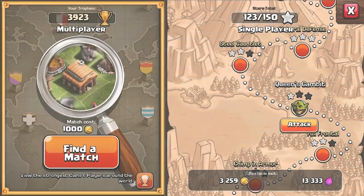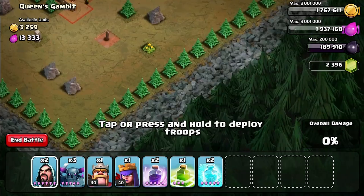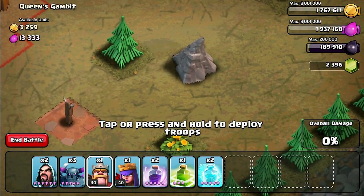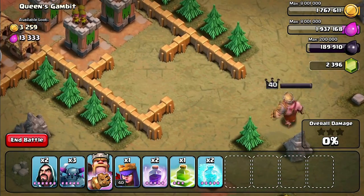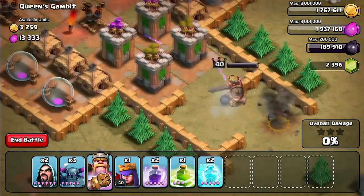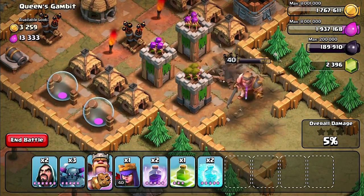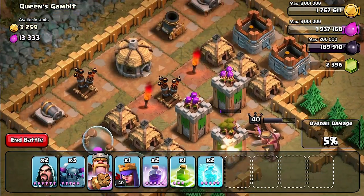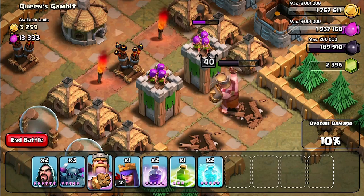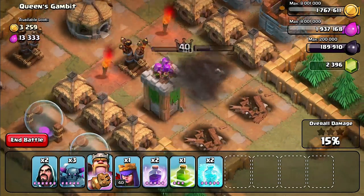Let's go back to the goblin map and find a better base. How about Queen's Gambit? We're going to try the King this time, starting him off right behind this rock. He's walking his way in, maneuvering around the bombs as they blow up, now going for the archer towers — taking out one, working on the second. It's a smaller map so he should be able to do some good damage.